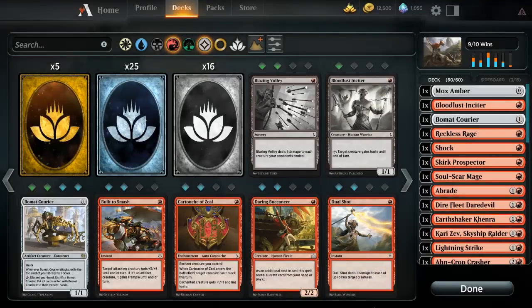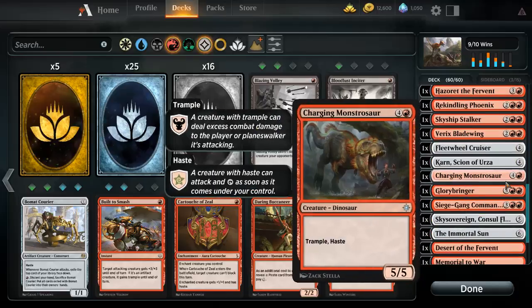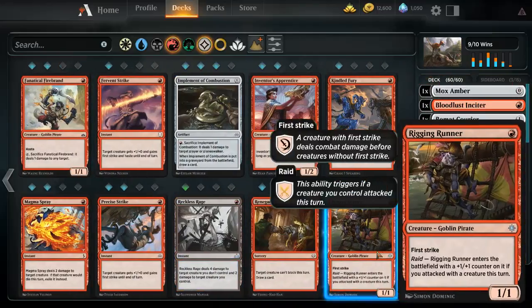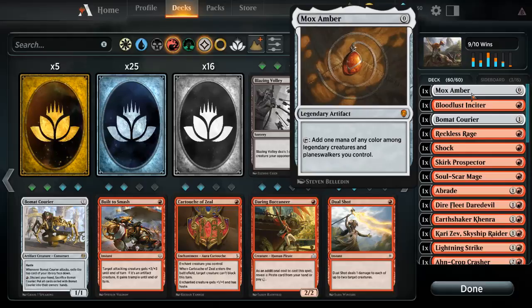If you guys want to build this in the competitive scene you might be able to — I don't know if any cards in this deck are currently banned in standard, but I don't think so. I only really run one of every card in this deck, so it should be pretty straightforward. It's a 60-card deck. We're gonna start off with the zero drop, which is Mox Amber.